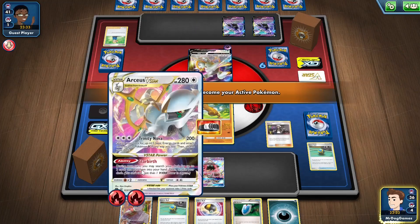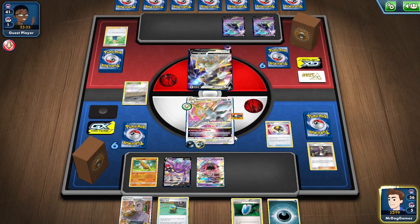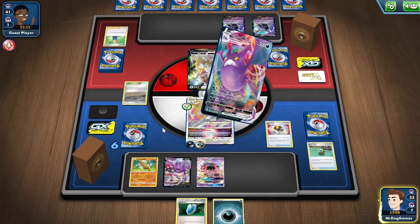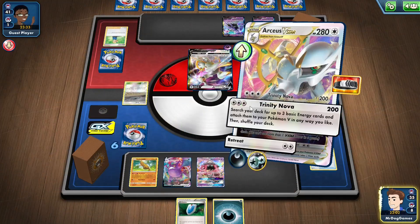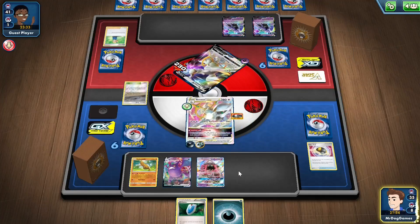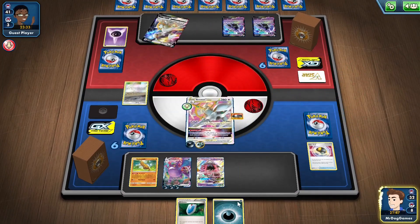I also don't have the opportunity to use Trinity Nova to put Energies onto their Calyrexes, which would be pretty good, and we'll start powering up our Crobat. I'm going to actually get the VMAX now in case they have something like a Kangaroo Mimikyu. That doesn't sound terrible because we've got the Vs Seeker in hand anyway. So if they get the VMAX and send it into the active, we can just threaten to take a free prize card knockout, which is really, really strong. We could even just Guzma next turn because we've got the Vs Seeker as well.